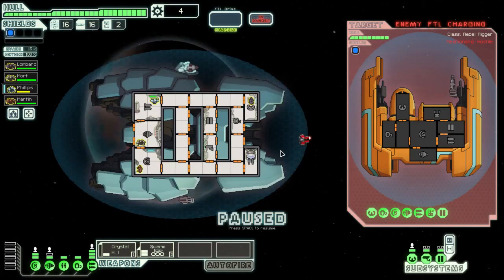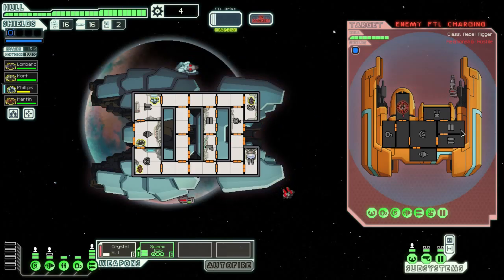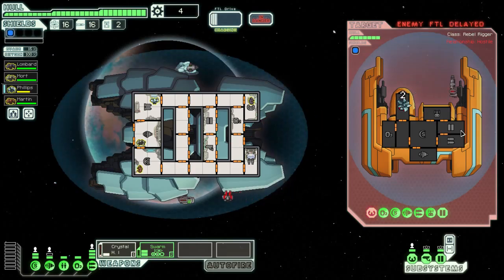Forward scout of the rebel fleet — can't let them get information away. Single shot. I think that's a fire drone. Let's scrub their piloting first. I'm pretty sure it's a fire drone. Hopefully these will be desynchronized — I went for a moment when my shields are down. Yeah, got that right. You're not getting anywhere.